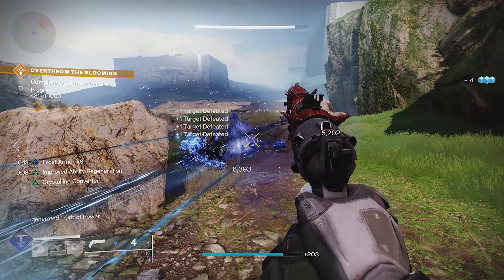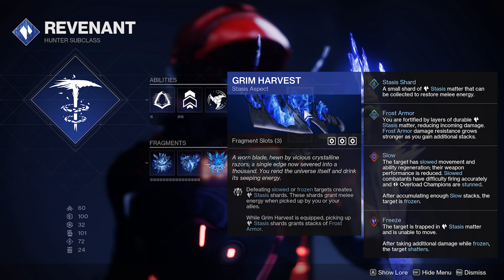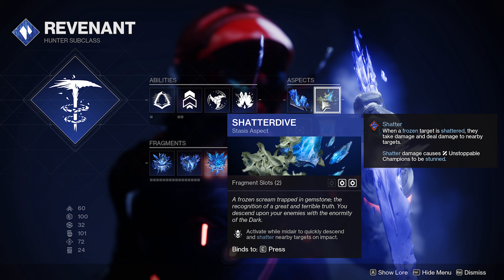Grim Harvest is the first aspect I want to pair: defeating slowed or frozen targets creates stasis shards. These shards grant melee energy, which is excellent for your Mask of Fealty. And when Grim Harvest is equipped, all of those little stasis shards that you pick up will give you Frost Armor. We've got a lot of buffs in this video, all regarding shattering effects.